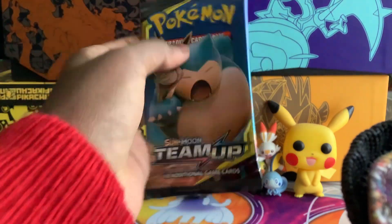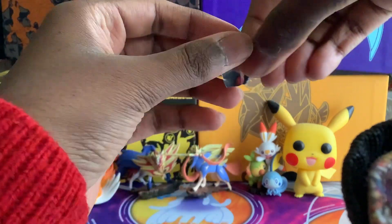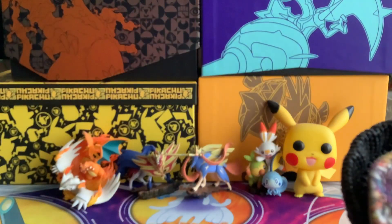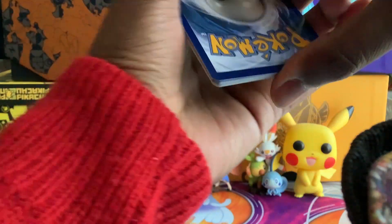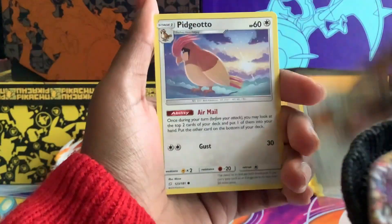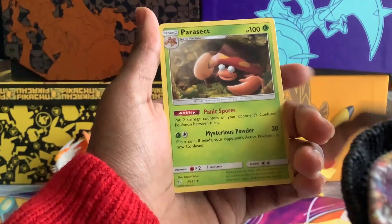Time for some Team Up — haven't opened Team Up in a while, so we'll see if I get anything. Energy, Kangaskhan, Cosmoem, Hitmonchan, Ferroseed, Pidgeotto, Charmander, Staryu, Litten, Bronzor Reverse, and Parasect.